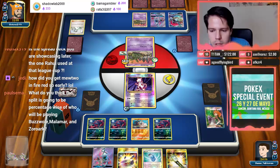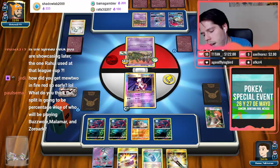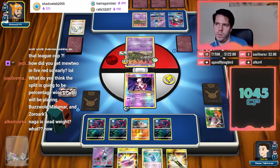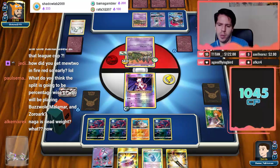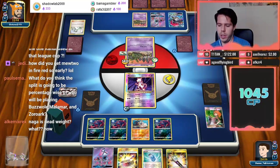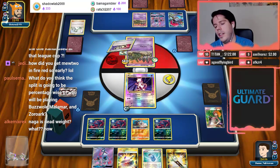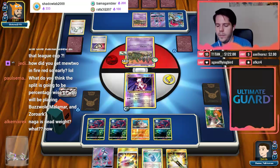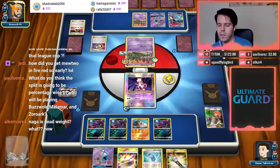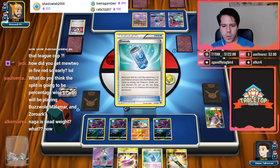What do you think the split will be percentage-wise of who will be playing Buzzwole, Malamar, and Zoroark at Internationals? I don't know — out of almost 2000 people, maybe 20% each deck at most. And yes, that's what Rahul said — that Naganadel was dead weight, he never even used it.